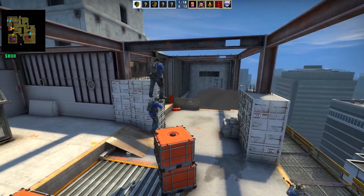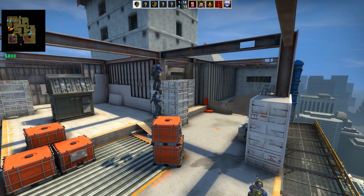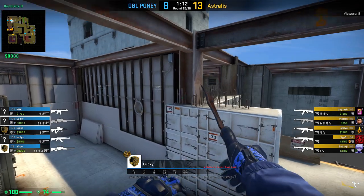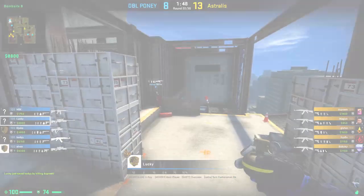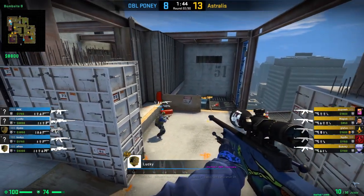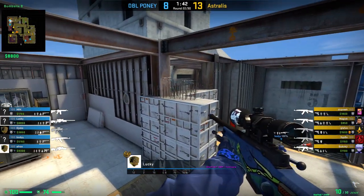For the next trick, we have one pony on top of another pony, with NBK boosting up Lucky on B so Lucky can spot the entrance of mid to catch any lurking or pushing T off guard. In this case, sadly for Double Pony, no T is pushing in onto mid.